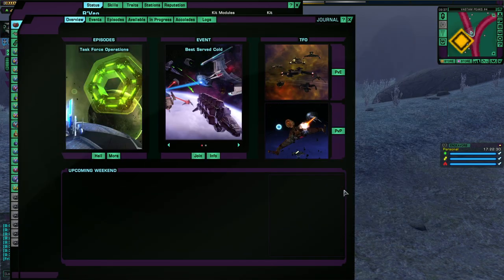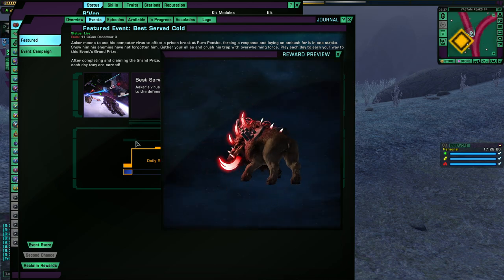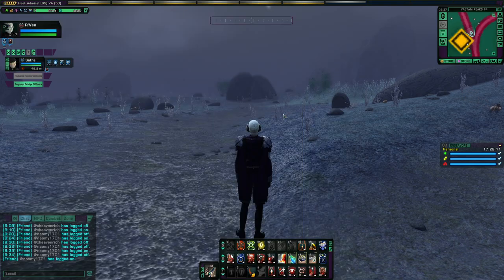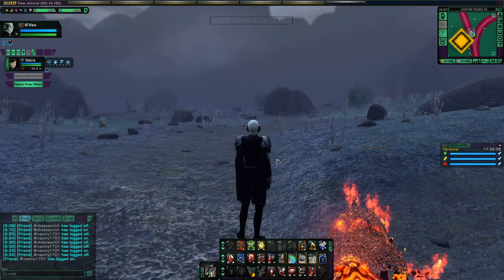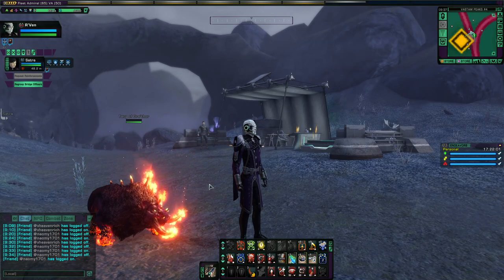It's the C-Store counterpart to the Nanopulse Targ from the current event, Bester of Cold, which I will unlock in 13 days. So in 13 days, I will do a separate video showcasing both of these together, because if you have both equipped, summoning one will summon the other version for two minutes. That's a pretty cool set bonus.